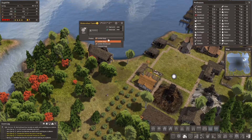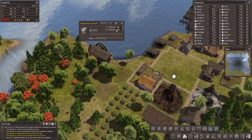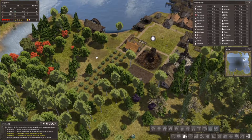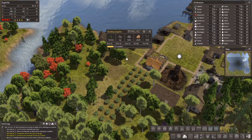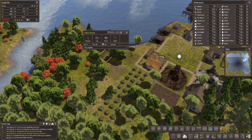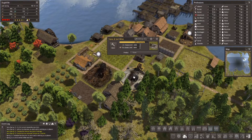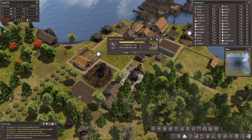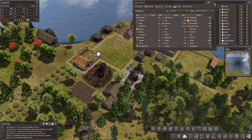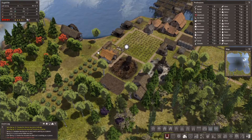We're gonna make lumber from logs — let's get somebody on that right now. This is waiting on lumber, as is the press and the building supplier. The stone house is not waiting — we are gonna tap into our stone supply quite a bit. I'm going to put a second person there. I do need to start making candles as well — we've only got one beeswax, not the biggest deal.